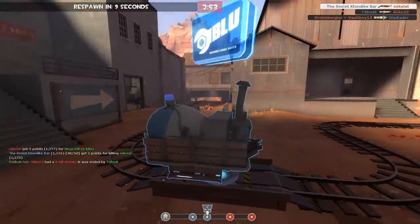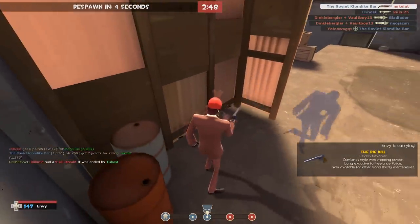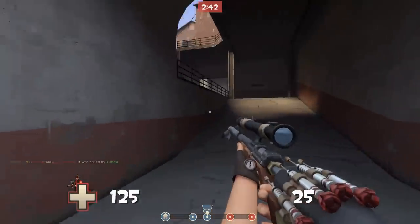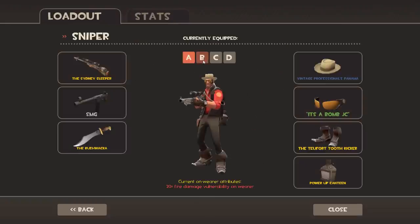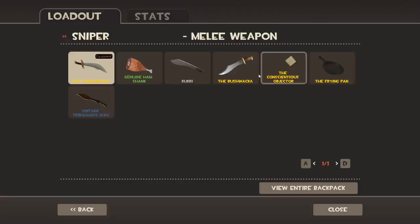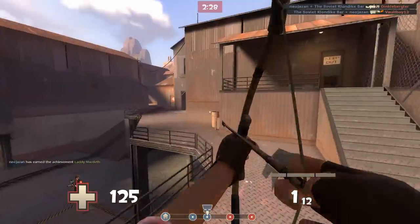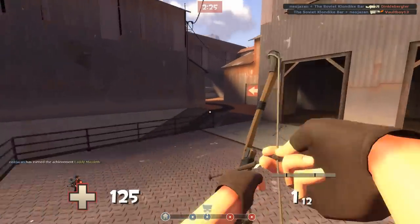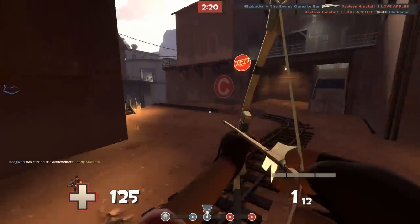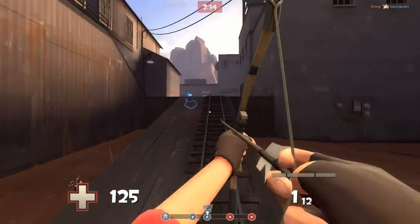Back to the Razorback and why it's a stupid piece of shit. In the same update, they gave the spy the Ambassador, which counters the Razorback in every way possible. All you have to do is get one headshot on a standing-still sniper that isn't expecting it, follow up with a body shot from your pistol, and that's it — you win.